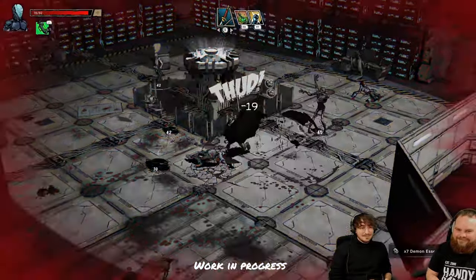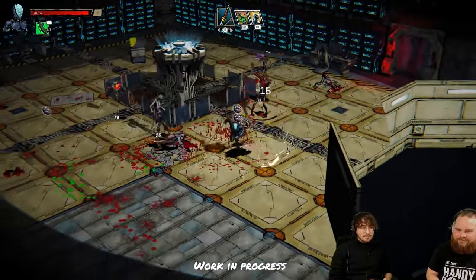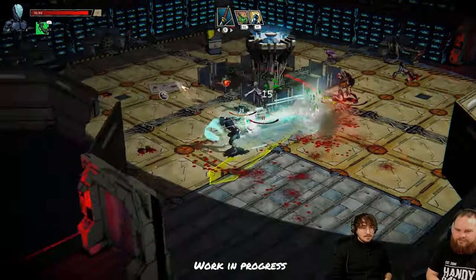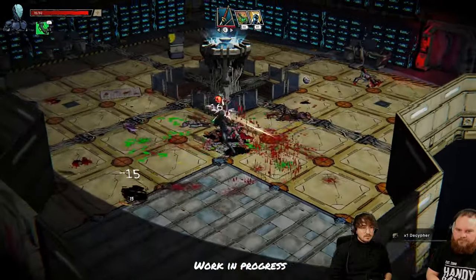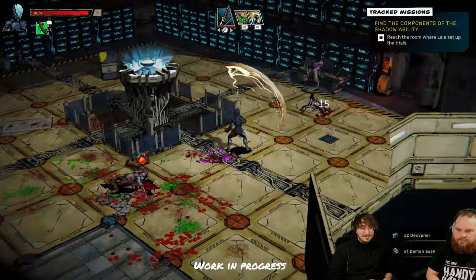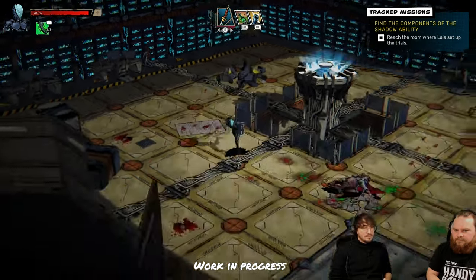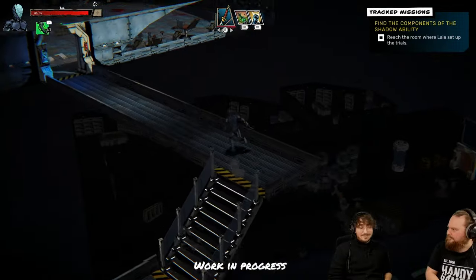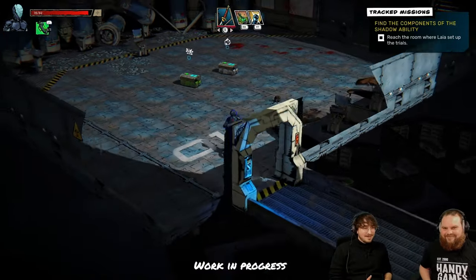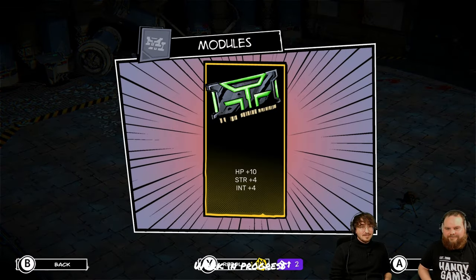You can see the attack indicators — enemies have different kinds of attacks and I can dodge by dashing or kill them before they finish the attack. Since we're at the beginning of the run the enemies are small and don't hit hard, but as a teaser — there are different kinds of enemies and some hit really hard, so you can't just tank attacks.